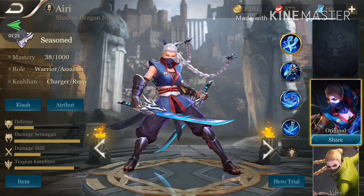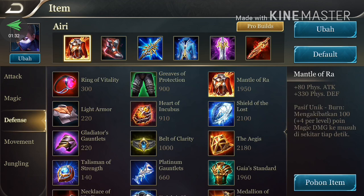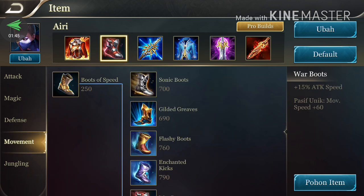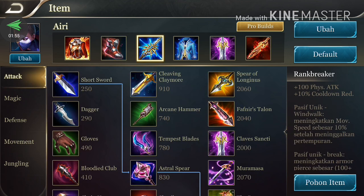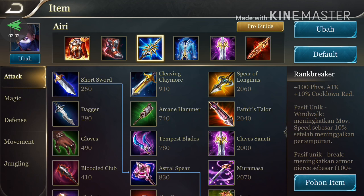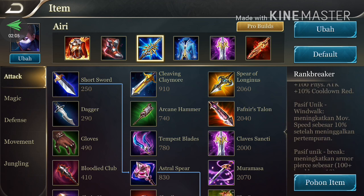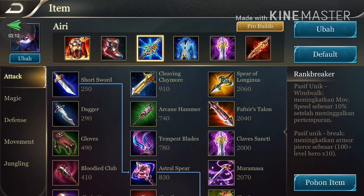Ini adalah item yang saya gabungkan. Yang pertama adalah Mantle of Ra untuk menambahkan physical attack dan juga physical defense pada Airi. Yang kedua adalah sepatu — ini fleksibel, di sini saya setting War Boot tapi di dalam game saya akan fleksibel tergantung musuhnya. Yang ketiga adalah Ring Breaker, item wajib untuk menambahkan physical attack, ada efek wind walk yang memberikan movement speed 10% setelah meninggalkan pertempuran, dan ada armor pierce-nya juga.